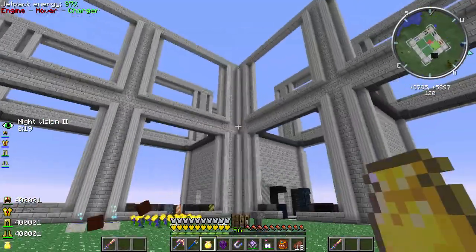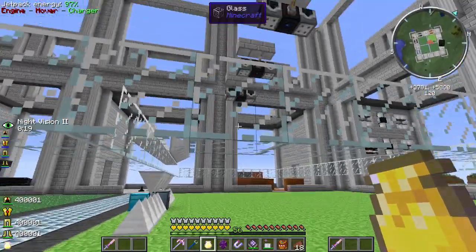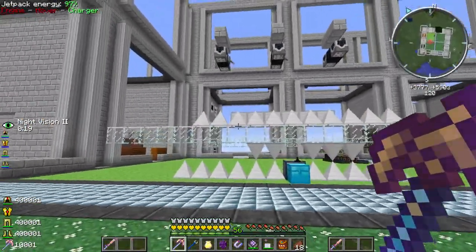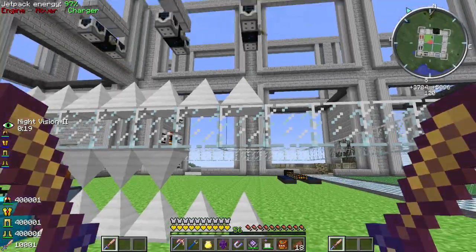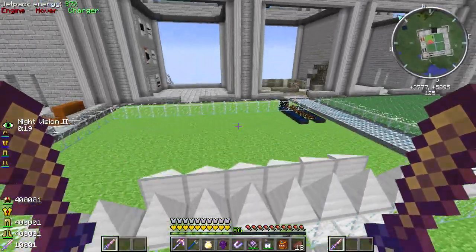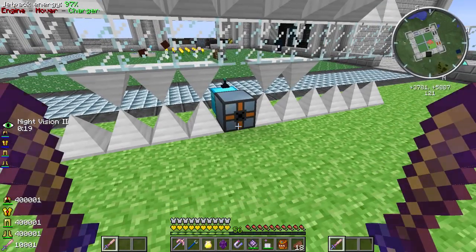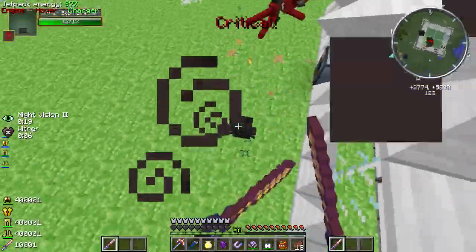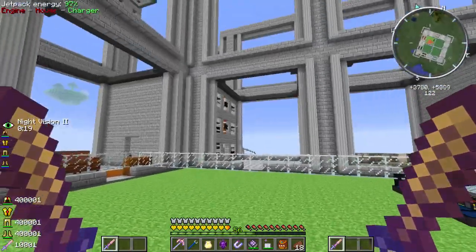I've still been doing it this way - I put glass around like this going all the way around just so that the withers, since they're three blocks tall, can't get away through that. I've been chilling here and hitting them, it still takes a while. All these spikes are for those wither heads that pop out - they wither me. I'm trying to make it so they can track over to me but the spikes kill the heads.